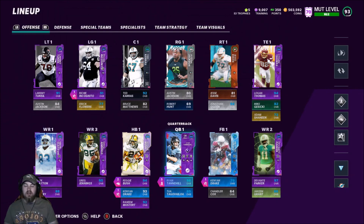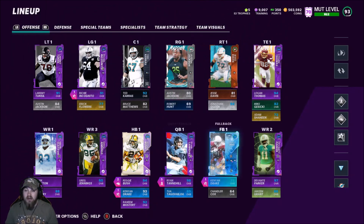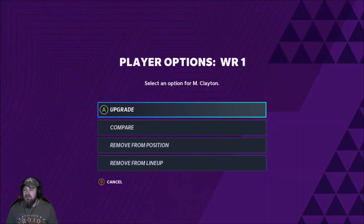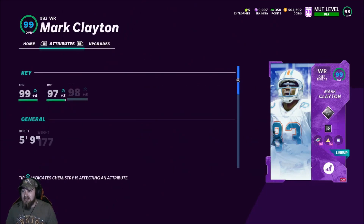What's up guys, Edgy here bringing another video. Today, as you see from the thumbnail and the title, we got 99 Mark Clayton on the Dolphins team. I also went ahead and picked up Logan Thomas's power up since it's only 10k now — before it used to be like 150k, so I held out on that. He still doesn't get Dolphins chem unfortunately, even though he should. Mark Clayton, let's just say best receiver in the game right now, not close. Let me show you guys the stats — they are insane.